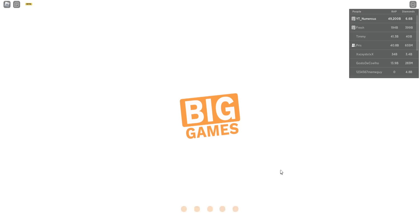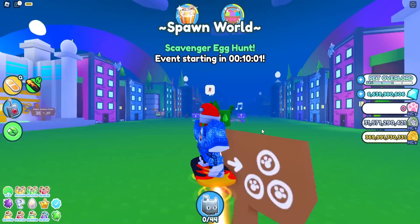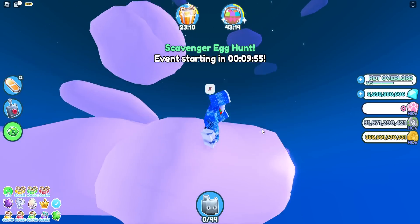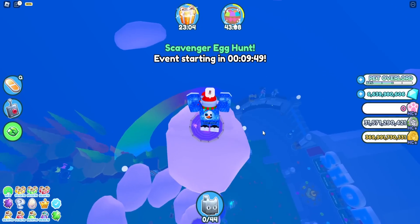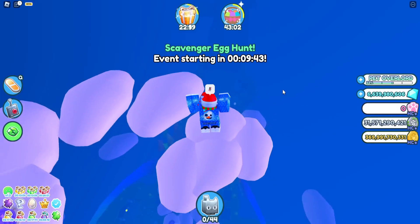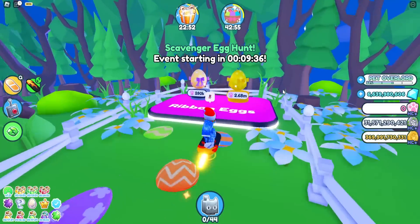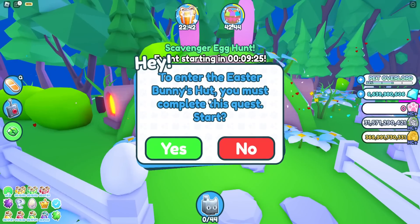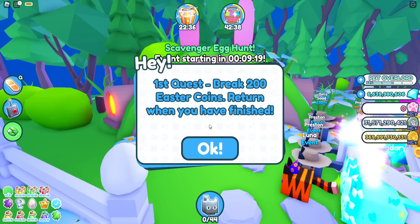Here we are in hardcore mode - I think I have to climb this area again. It is the same event except there's a secret room in here, which is pretty cool. Let's go all the way up. Here we are at the top and there are the new eggs. Let's see what the quests are.